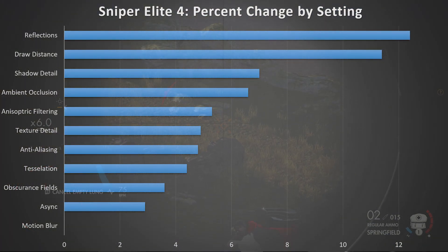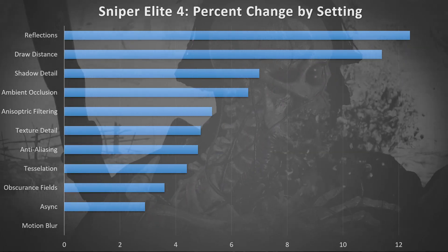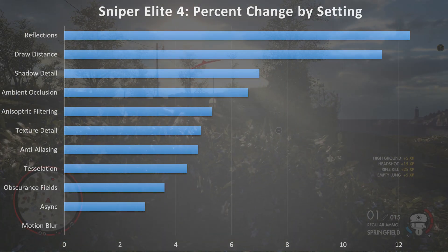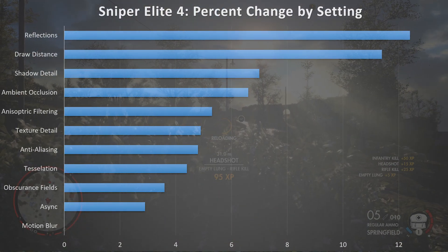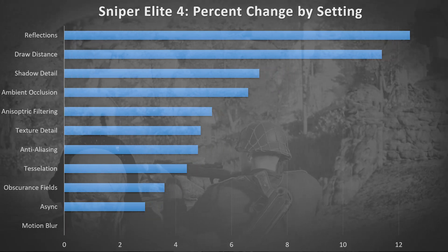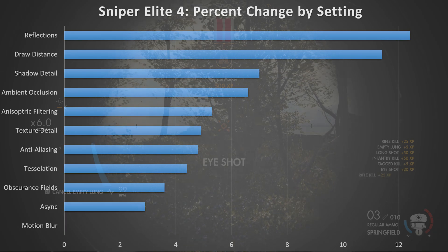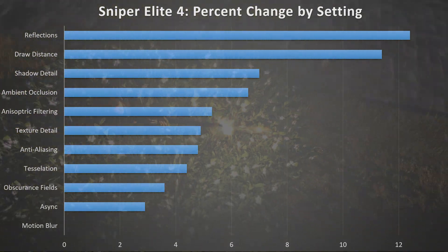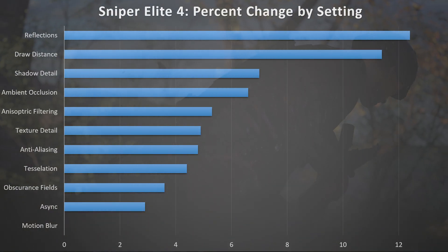You can get a pretty good bump with ambient occlusion — about 6.6% change, closer to 7%. I don't feel like it's something necessary, so I would probably start here if I'm trying to gain frame rate, but keep texture detail, shadow detail, draw distance, and reflections up. With about 5% change, you can turn down your anisotropic filtering, which I feel you can get rid of without really hurting world detail. Another 5% you can gain from texture detail, and I didn't really notice a huge difference between texture detail all the way up and all the way off — things get a little more blurry, but it's not terrible.